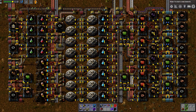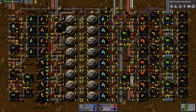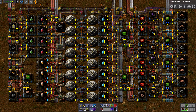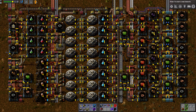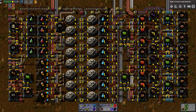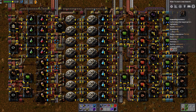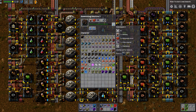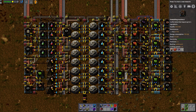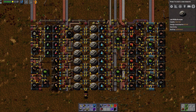For this video I really challenged myself to build as compact as possible. And it took quite some time, but here we have the end results. This is the most compact green-red-blue science combo I could think of. As you can see, there are twice as many blue science packs on the machines as red and green because they take twice as long time. So we will create about equal amounts of blue, green and red science packs in a very compact manner.